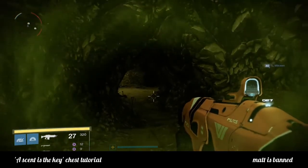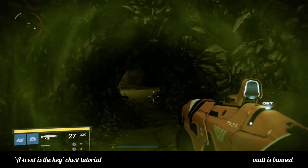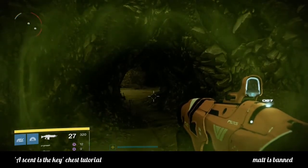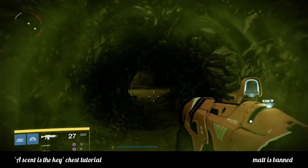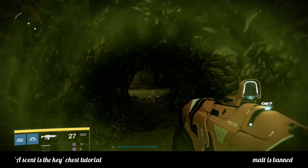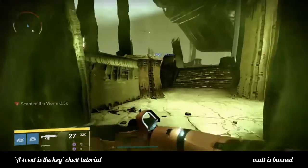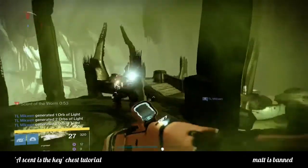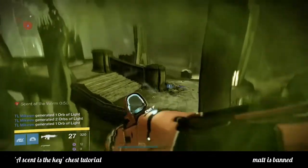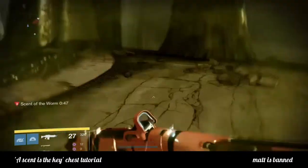As you can see the screen is turning green, so the scent is almost complete. Okay, here we go — I slide through here, I'm gonna start running. The way to get to the chest, you're gonna have to use your ghost, so your ghost will show you the pathway to go.